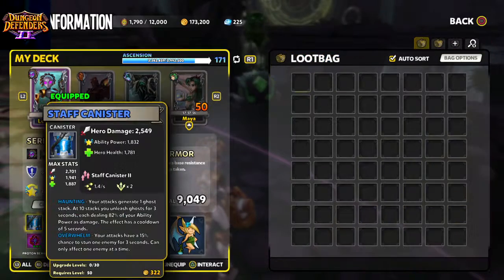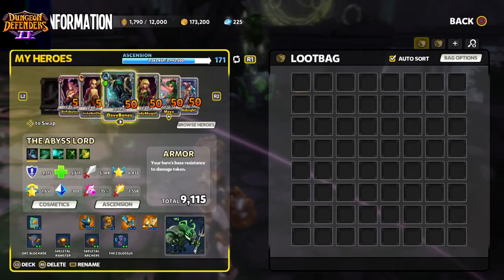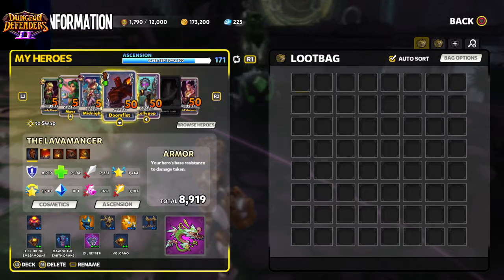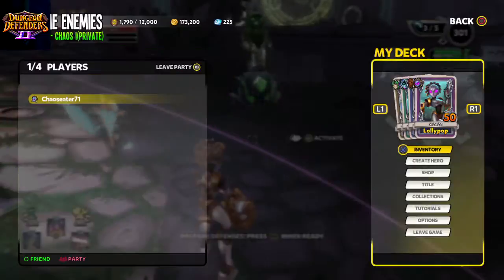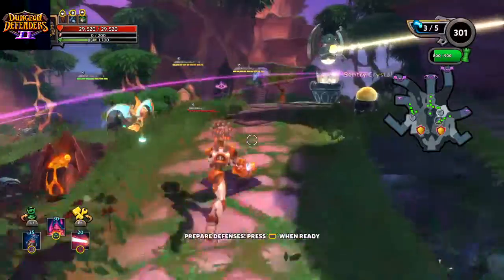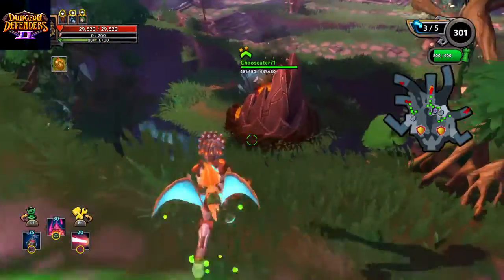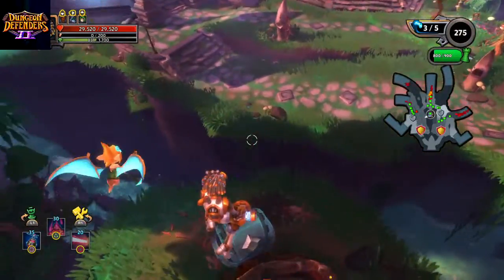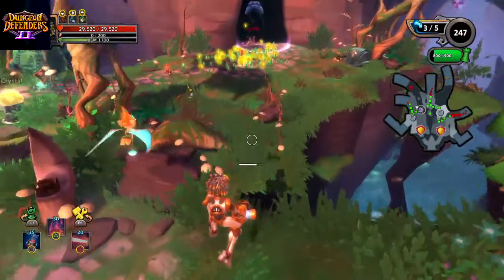As far as heroes go, I have the Abyss Lord, the Dryad, the Gun Witch, the Lava Monster, and the Series Eve — those are the only heroes I really wanted. The rest of the heroes is just the Mystic, and then the other two are just gender switches of the starter heroes. So aside from that, I don't really see what else to do.